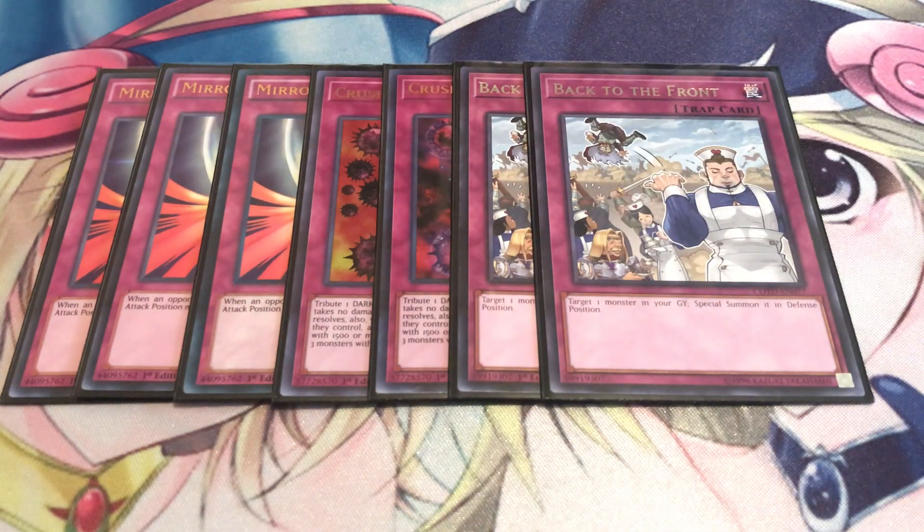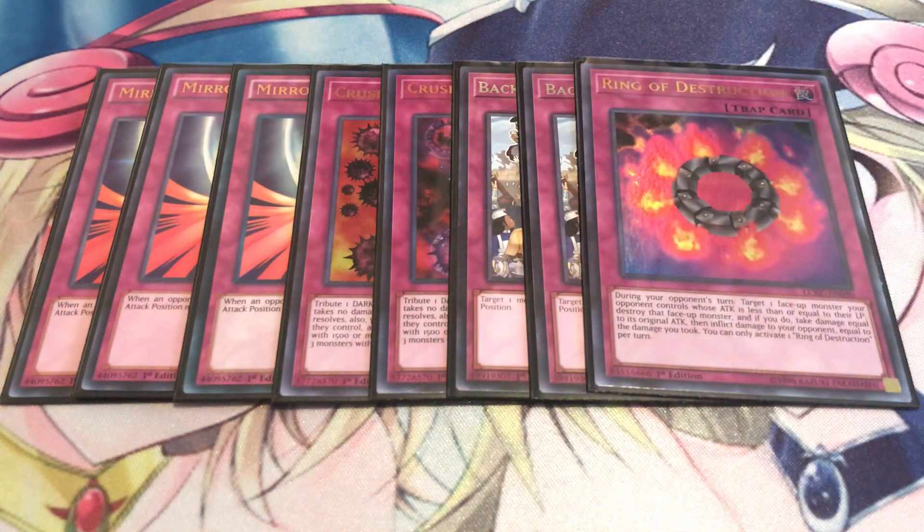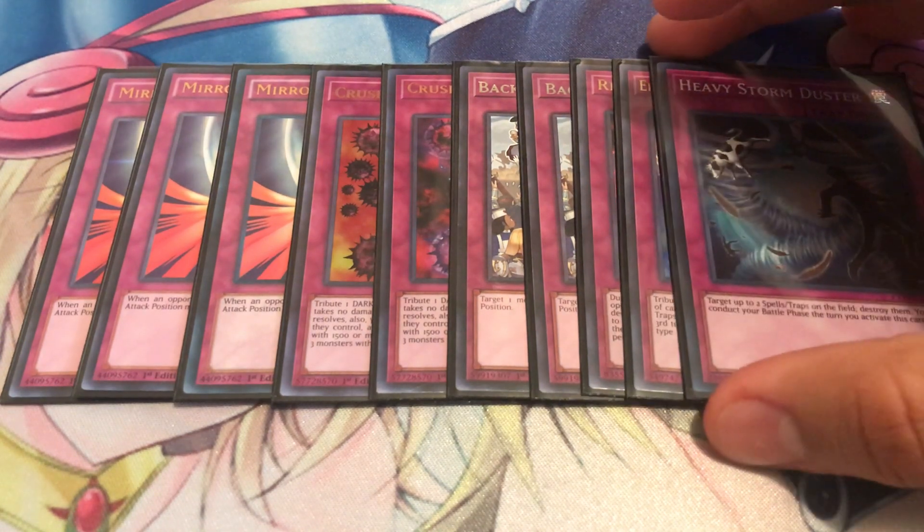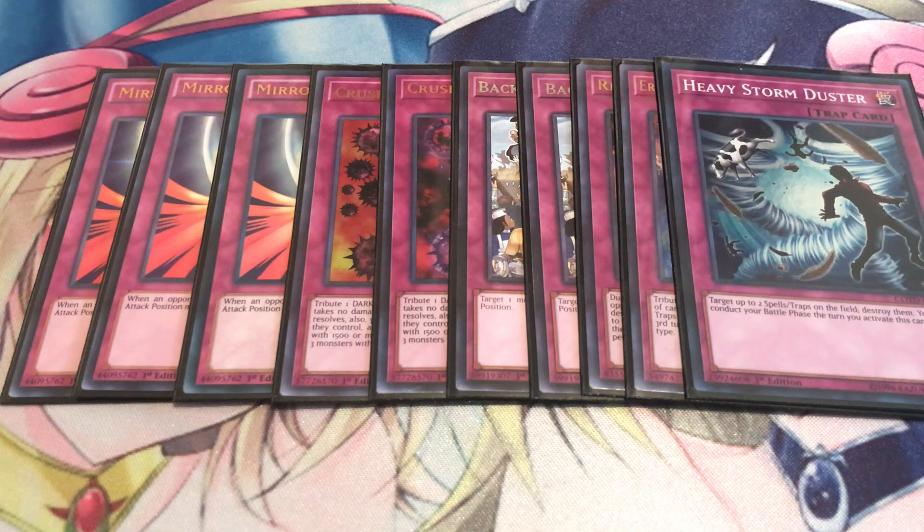I got two copies of Back to the Front, which is basically the much better version of Call of the Haunted — it lets you target one monster in your graveyard and special summon it in defense mode, and it's searchable through Lilith. You're running one Ring of Destruction just for Destruction Dragon, since you don't want to bring that guy out — he's got 3000 defense, a brick wall. One Eradicator Epidemic Virus, which really kills Skystrikers — if you call spells, they won't be able to use spells for nearly three turns. And just to get rid of back row, you got one Heavy Storm Duster. That's really all you're gonna be running for traps, and it's pretty consistent. The whole point of this deck is constantly tributing your opponent's monsters as much as you can and just being an annoyance.